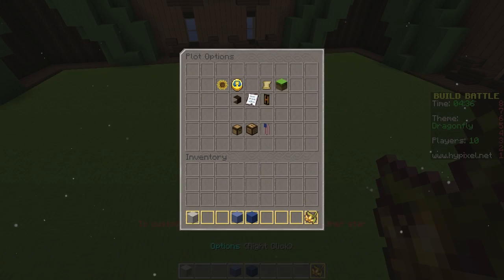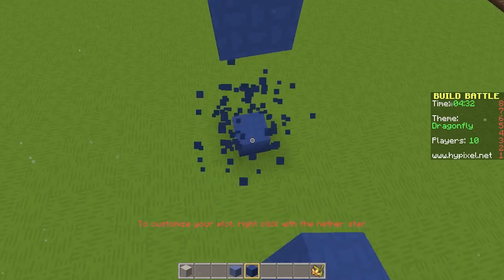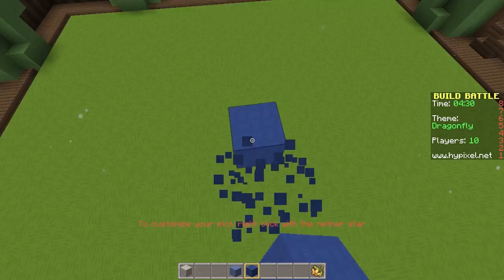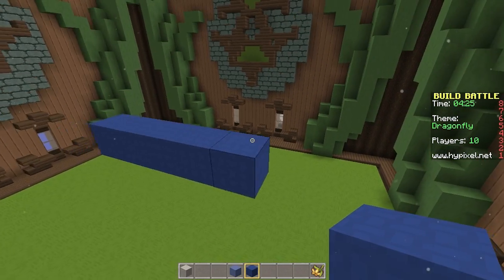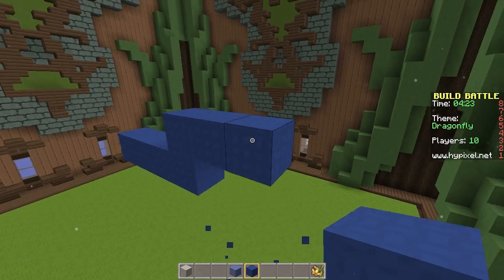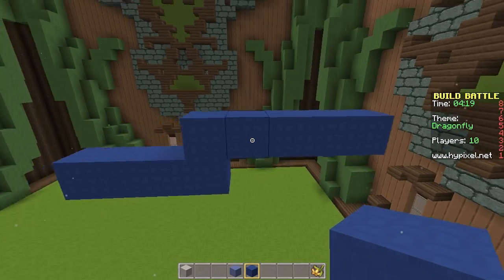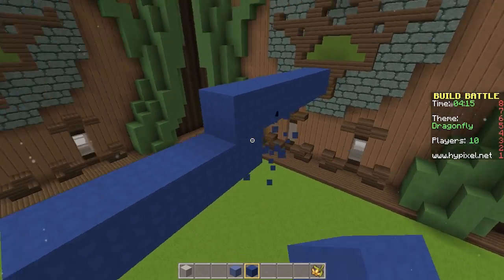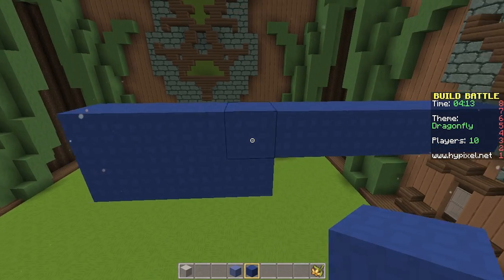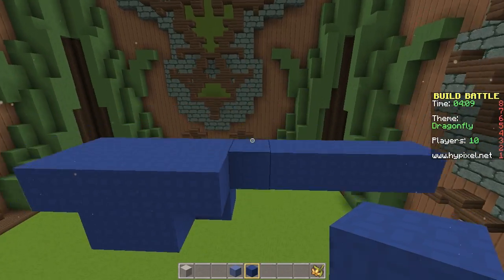I'm going to put some grass down first. Nice and pretty. I just need to build it up. I think I'm going to make it out of blue. I think most dragonflies have like a black body but we're just going to go with the blue. Is that long enough? Maybe, just add a little bit. I don't know how I'm going to get this shape to go. I'm just going to have to do like the body and then hope that it goes in the right shape.